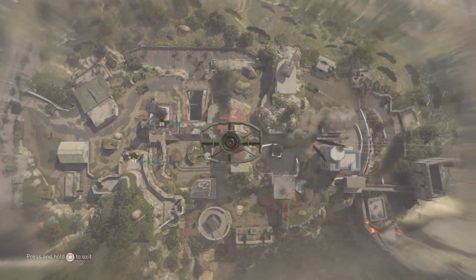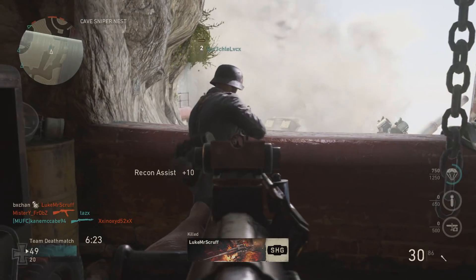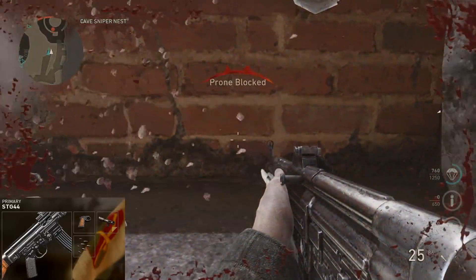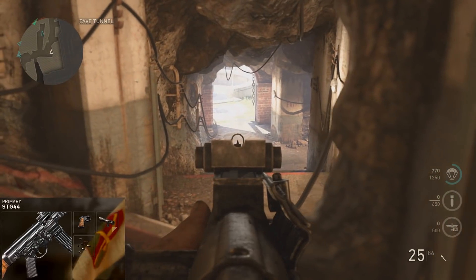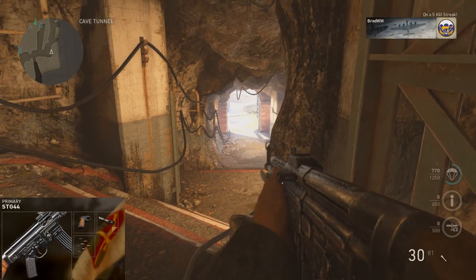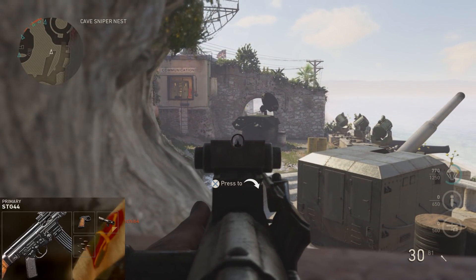Now onto the attachments for this deadly weapon. We'll be using Quick Draw because you want that fast aim when on a head glitch or any time with an assault rifle. And here's a big one — we are not using Grip. I spent a long time testing with and without grip. The STG melts people in three to four bullets maximum, so you honestly don't need grip on this gun.